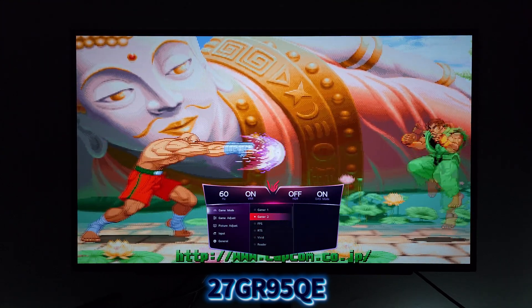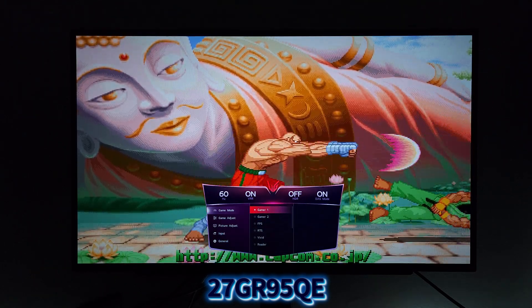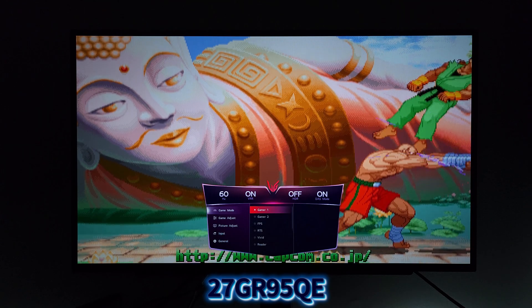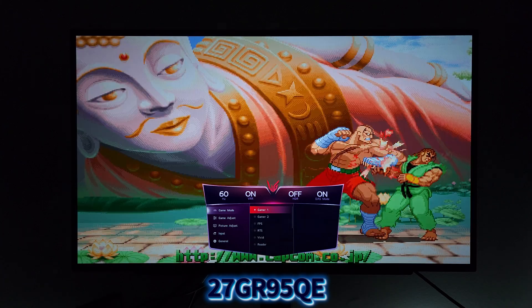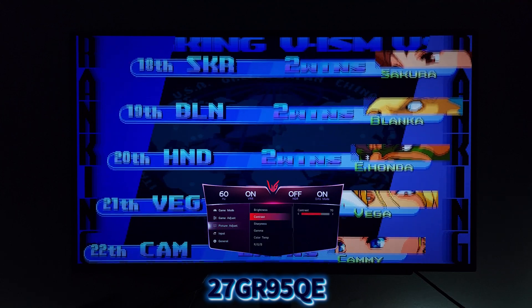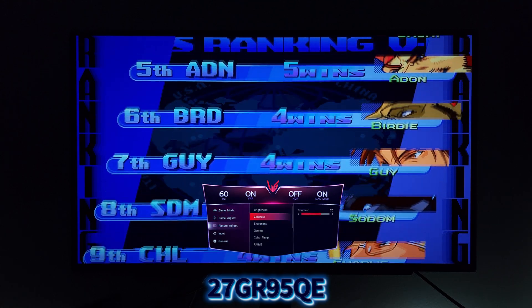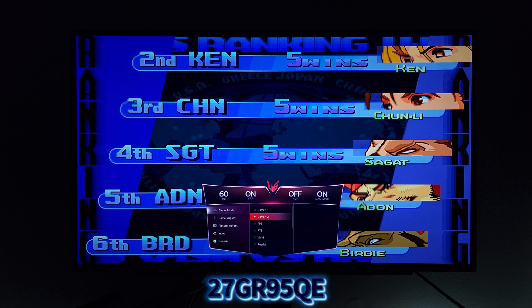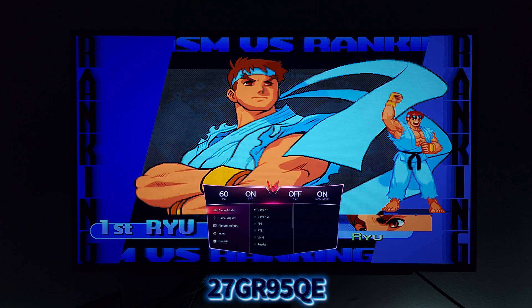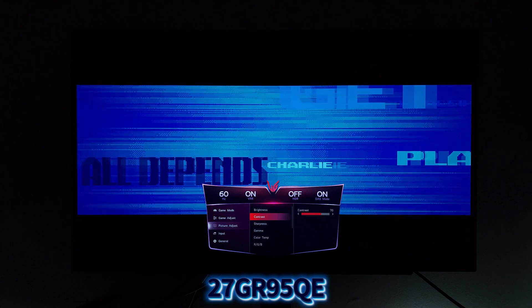There's still a problem — on both presets, the ABL still kicks in. It's more drastic on Gamer 2 because we're getting a brighter picture. The brighter you go, the more ABL and delay you'll see. Gamer 1, since it's lower in brightness, the ABL is faster when transitioning. On Gamer 2 it takes a little bit longer — because it's brighter, it has to go lower and then back up to its normal rating. On Vivid mode there is no ABL, so that's awesome, and you get that full picture power. But you do lose DAS mode. At least on PC and consoles, I have not found that to be bothering me at all — I don't feel or see any lag.